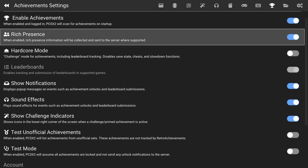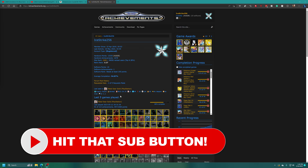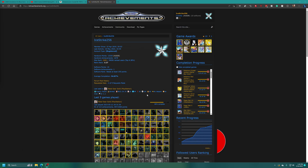The first option is Rich Presence. This will show what you're doing on the Retro Achievements website if it is enabled. As a quick example, when it shows what I'm doing in Metal Gear Solid, Rich Presence is enabled, so it's able to tell a bunch of information about the game I was playing. If you have friends, they can keep track of what you're doing as well.